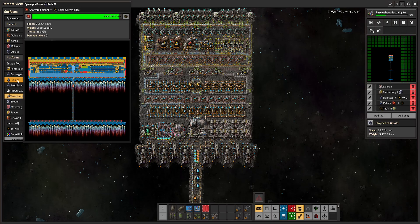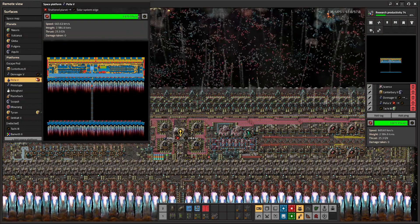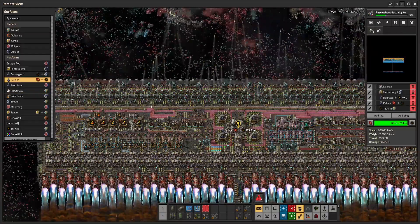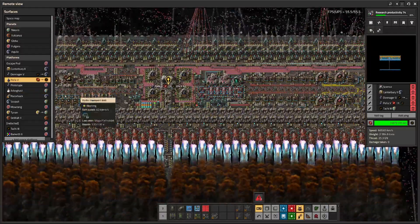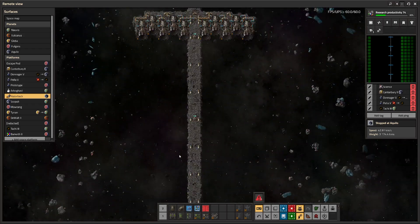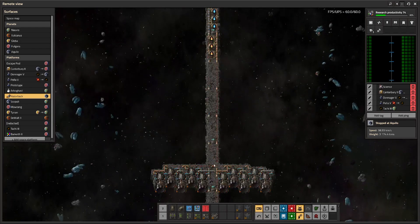Regardless of whether it's a big ship or small, that 500 km/s cap applies — both ships shown here are using thruster stacking, which is why they're over 500, though they only have one row down here. The only way to actually get faster is to stack thrusters. This is definitely one of those degenerate things that wasn't really fully intended by the devs.